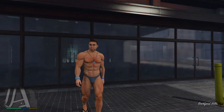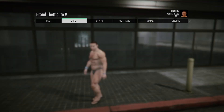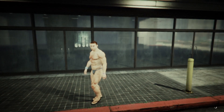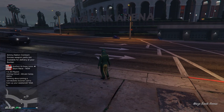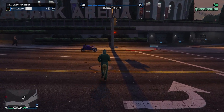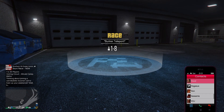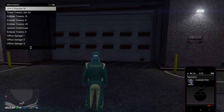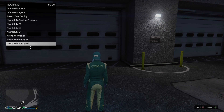If you did everything correctly, you should respawn with a Director Mode character in story mode. From here, press pause, go to the Online tab, and host an invite-only session. Once you load online, check your money — as you can see I have 594 million, exactly the same as before. Call your mechanic or go into your garage and you should have all the vehicles you bought. That is how you do the solo frozen money glitch.